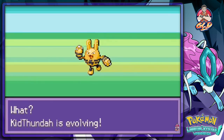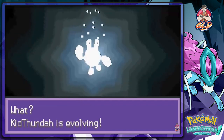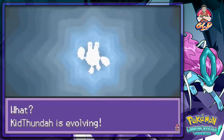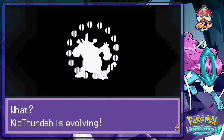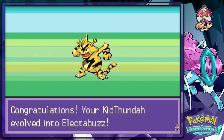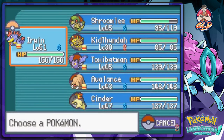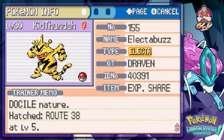Kit Thunder is finally evolving! Kit Thunder looks like a socket. Kit Thunder wasn't originally planned for the team - like I said, I'm using any and every method and every Pokemon to get this whole walkthrough going. Kit Thunder is a little bit better than Magnemite and Magneton, even though Magneton has dual typings. Say hello to Kit Thunder - an electric-type Pokemon.